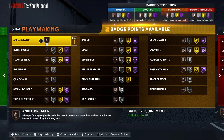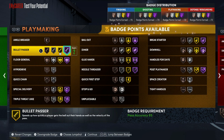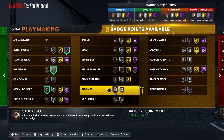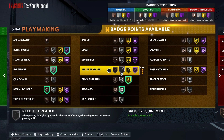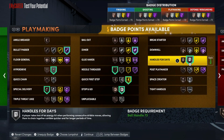Bronze Rhythm Shooter. For playmaking badges that Hall of Fame Bullet Passer — you gotta have that on if you got high enough pass accuracy to get it. There's really a big difference between Gold and Hall of Fame on Bullet Passer. Silver Hyperdrive, put on Special Delivery, Stop and Go, Quick First Step, Needle Threader — you don't gotta have that on Hall of Fame, but it's good to have on Bronze.